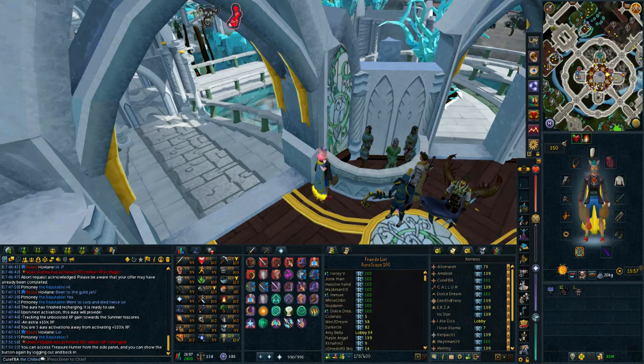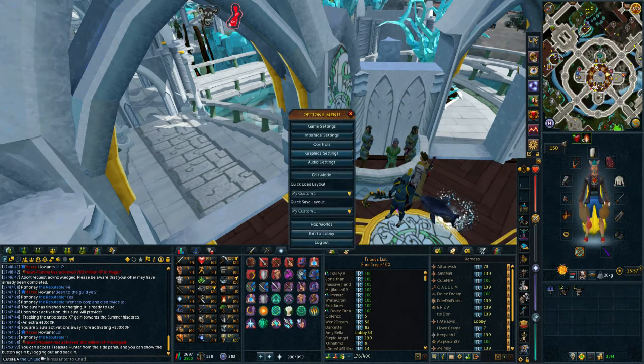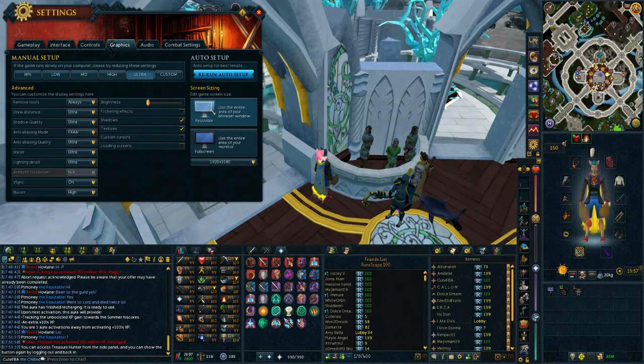First, in-game — you obviously know that you can press Escape, go to graphic settings, and take the lower preset. You can make a custom setting too and see if you like it or not, but usually that's pretty bad for weaker computers.